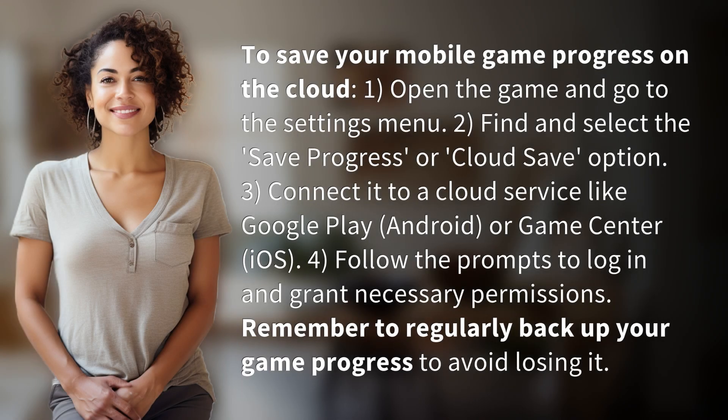To save your mobile game progress on the cloud: 1. Open the game and go to the settings menu. 2. Find and select the save progress or cloud save option. 3. Connect it to a cloud service like Google Play, Android,